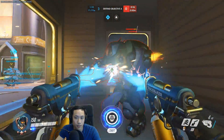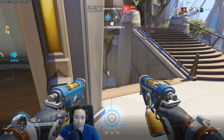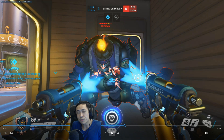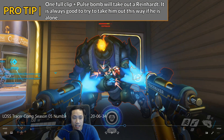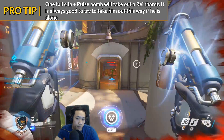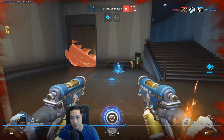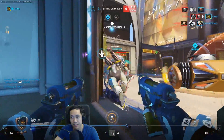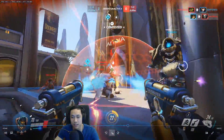They got 30 seconds left. Right here you can stick him, you can stick him — I would have definitely stuck him. Because in order to kill a Rein, he has 500 life with armor. What you can do is put one clip into him, and once you finish putting your clip into him and pulse bomb him, he will die. One full clip with a pulse bomb will kill a Reinhardt. And if you can kill the Reinhardt here, they have no shield, they have no tank. You were actually in perfect range to do it right here when he's swinging his hammer — just pop your ult on him and he will die.